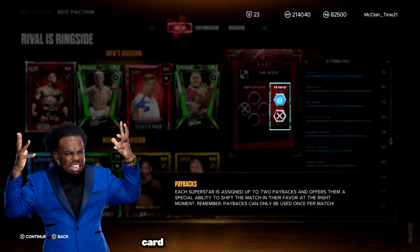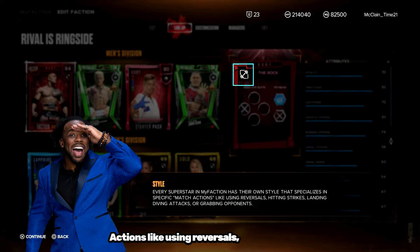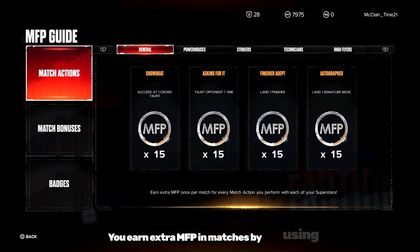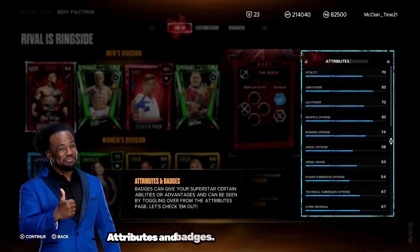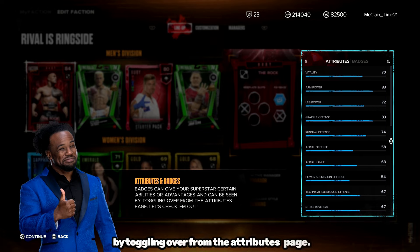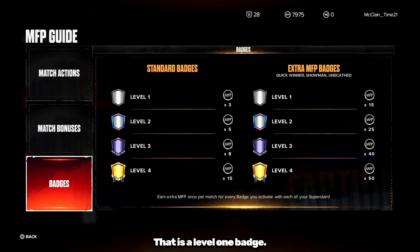One big thing to know: not every card has resiliency this year. Looking at style — some of you may know it as a class — every superstar in My Faction has their own style that specializes in specific match actions like using reversals, hitting strikes, landing diving attacks, or grabbing opponents. You earn extra MFP in matches by using your superstar's style actions, so try different attacks to see which work best. Badges can give superstars certain abilities or advantages. The Rock, for example, has 'Always See It Coming' at level 1, and 'Ravel Rouser' at level 3 — an Amethyst badge. Badges go from level 1 all the way to level 4, with level 4 being the gold badge — the best you can have.